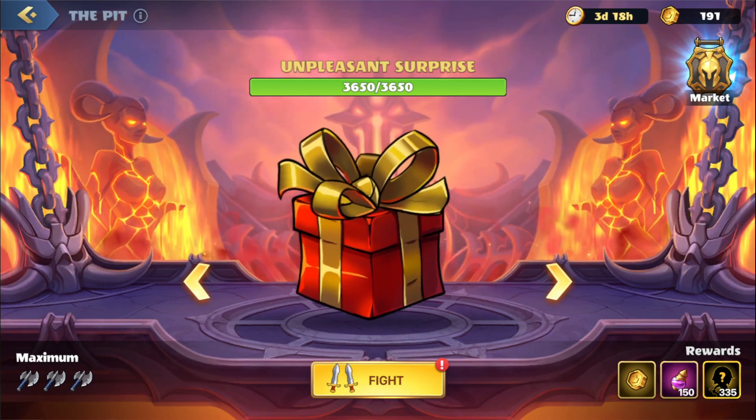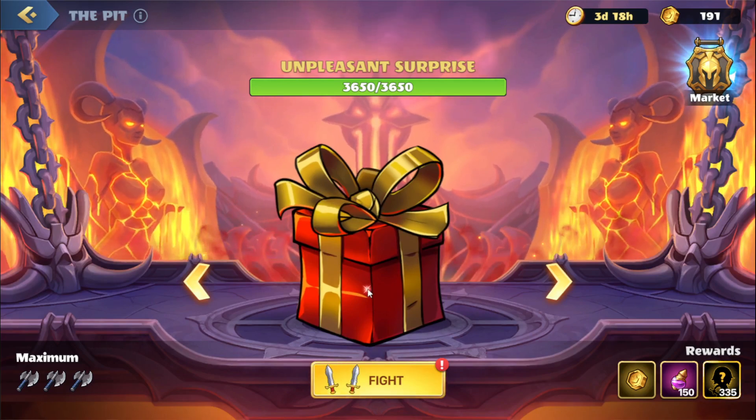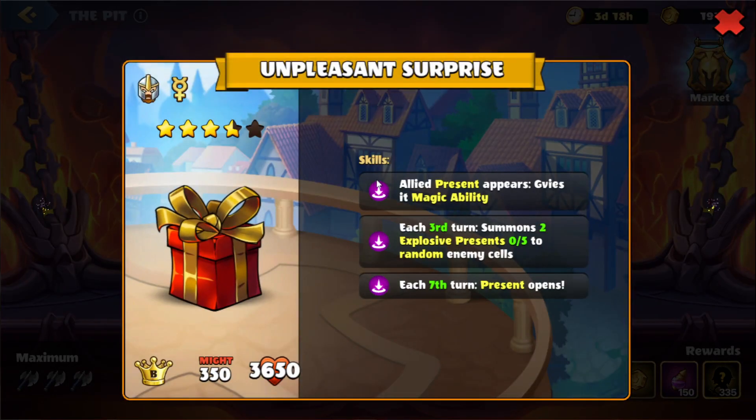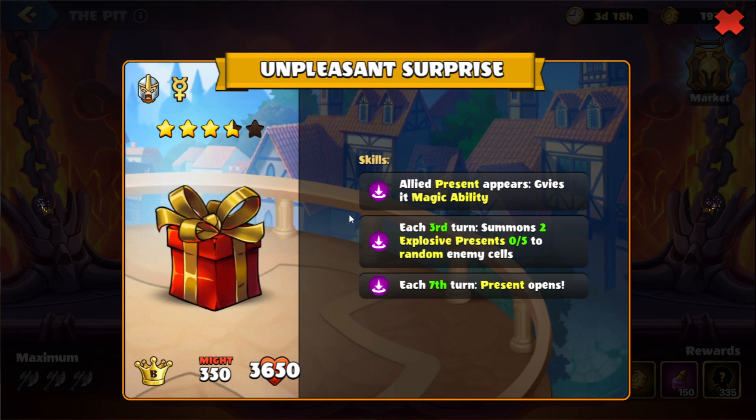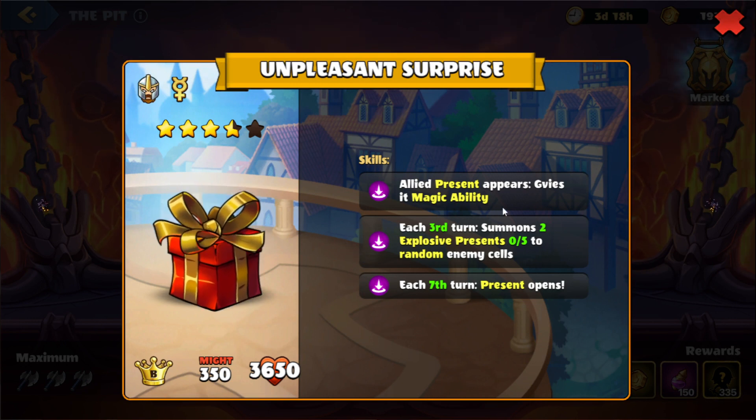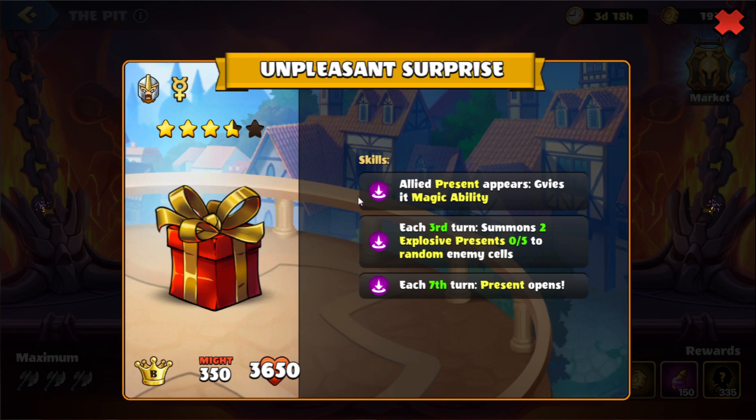So currently we're on this boss here, Unpleasant Surprise. Let's take a look at its skills. Looks like they did change a little bit of the graphics over here. Whenever an ally present appears, it will give it a magical ability.